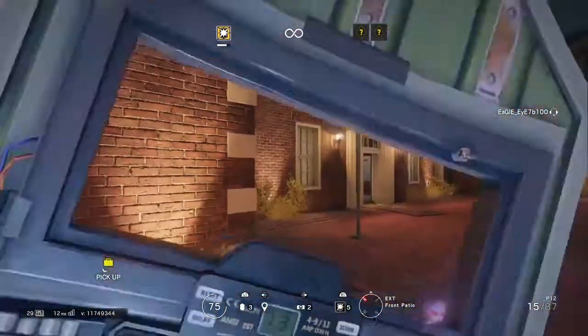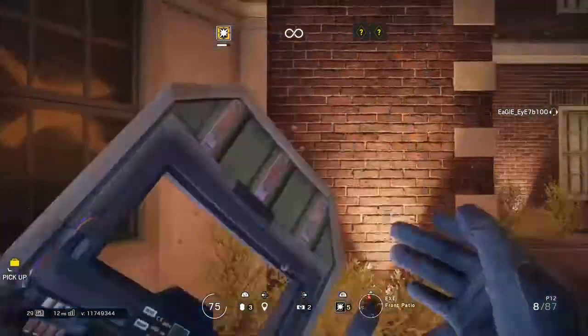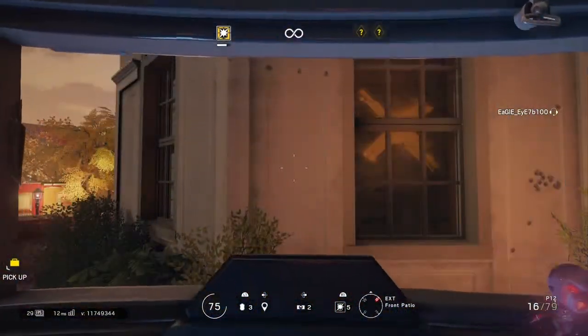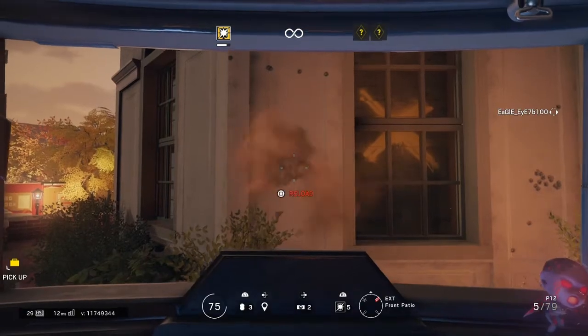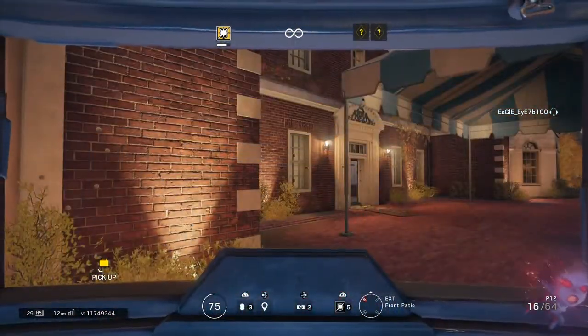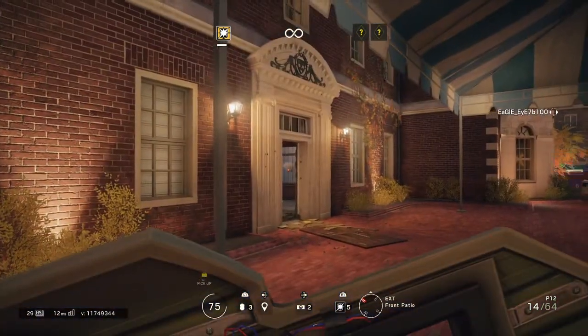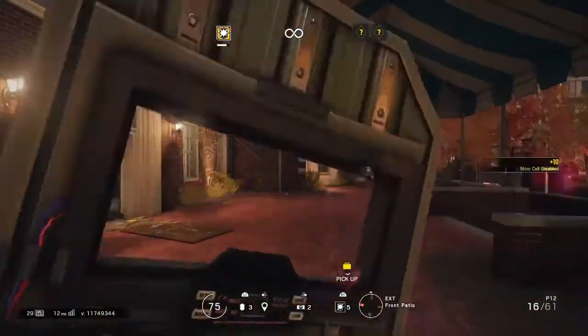And there we go guys — as you can see I have no weapon and perfect aim. Watch, I'll shoot at a wall and it'll be perfect aim. Look at that, it's insane. And you cannot be hit while you do this. It's pretty broken and kind of unfair, so do this at your own discretion and please do not report me because I will not ever use this in a game — that is unfair to every player.